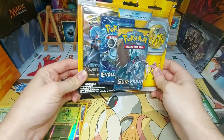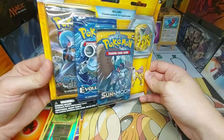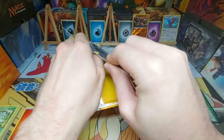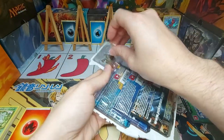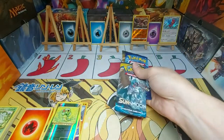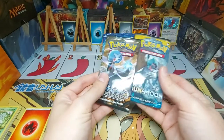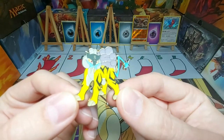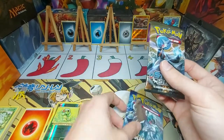Moving on to the triple blister pack. This is one of three pins that this one came with, and we've got a Steam Siege, Sun and Moon, and another Evolutions pack. This is one of those older three-blister packs I picked up from my local store. I think we did okay actually with the Pokeball pack — there wasn't too much damage on those, which is good. And we get our nice little pin.